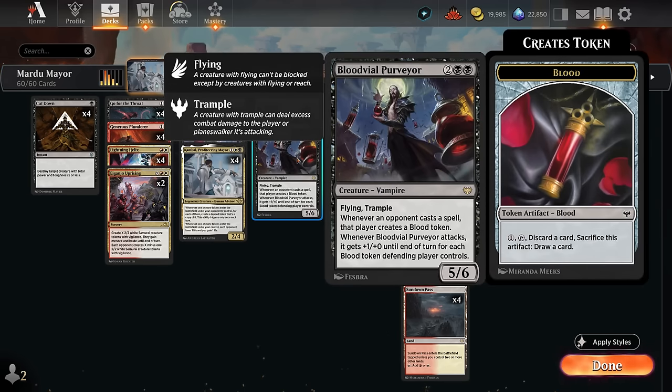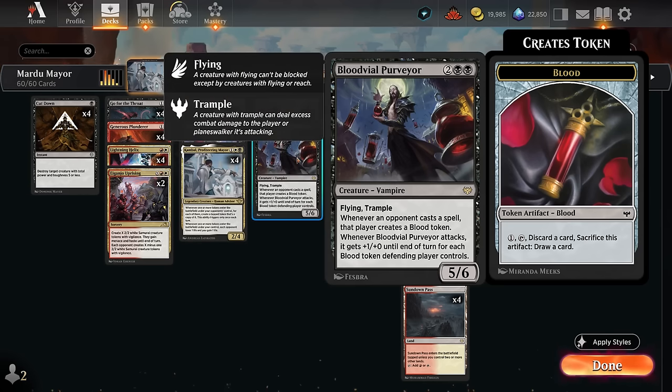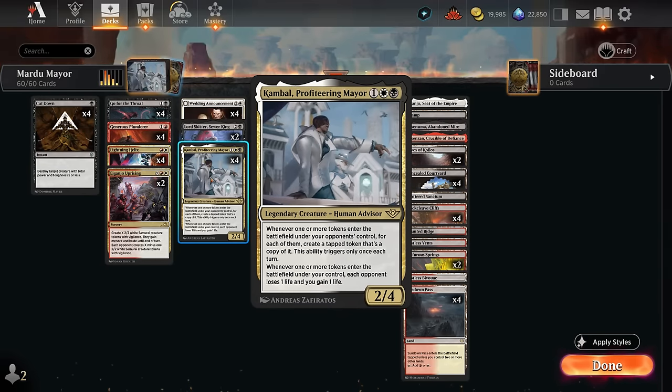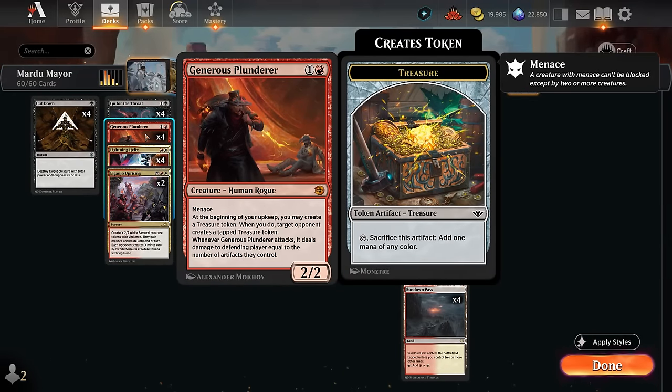We also have four copies of Blood Vial Purveyor — a four mana 5/6 with flying and trample, which lines up well against Slickshot. It does give the opponent blood tokens whenever they cast a spell, but when Purveyor attacks it gets one additional power for each blood token the opponent controls. With Kambal in play, those blood tokens trigger Kambal, giving us more tokens and draining them — and Plunder deals more damage for each artifact they control.